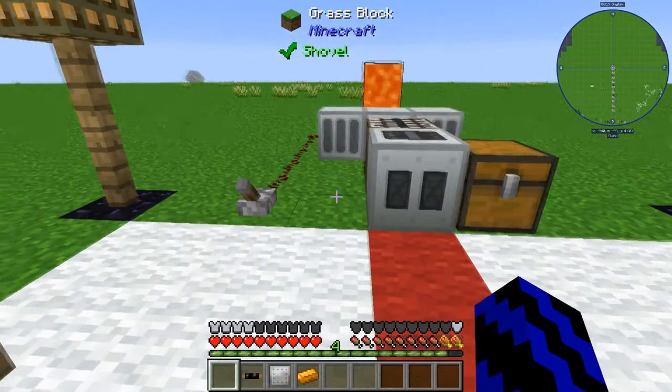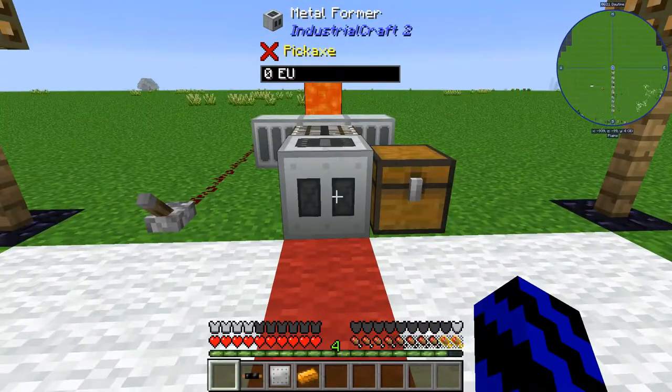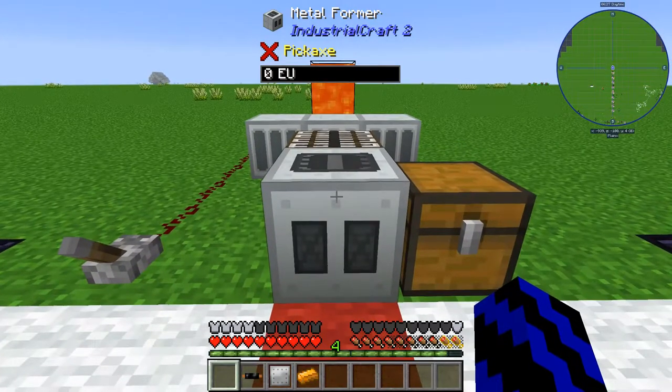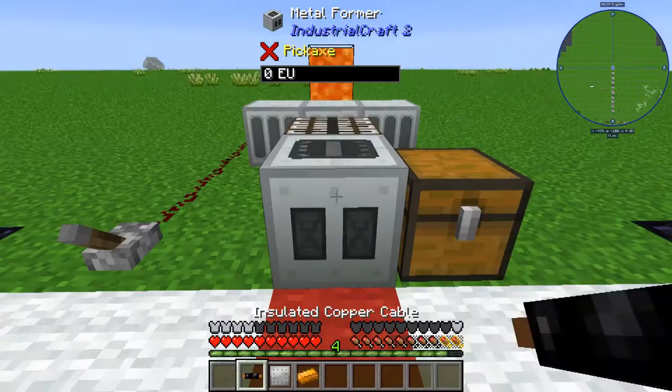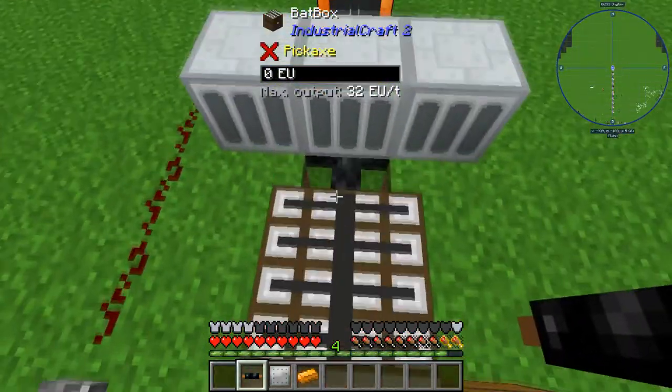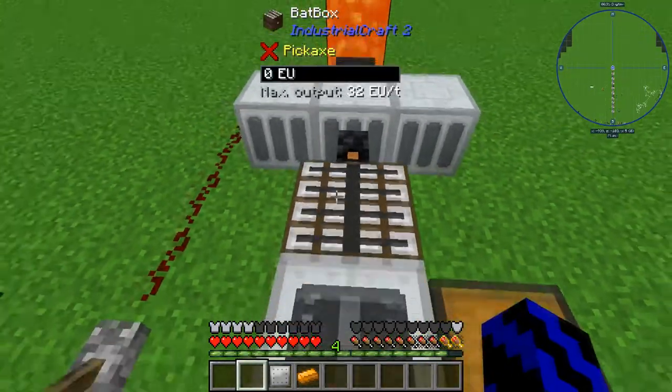What you want to do is place your Metal Former down anywhere in your base. Bear in mind this is low power, so you can connect it straight to a batbox or power it by geothermals or any form of low power. Just hook this up and we're all connected.